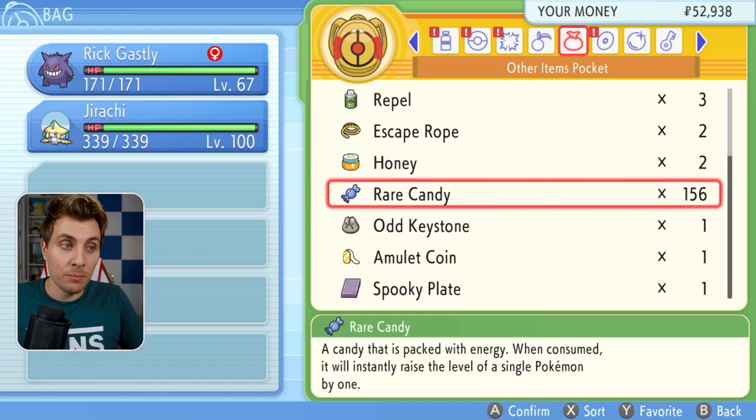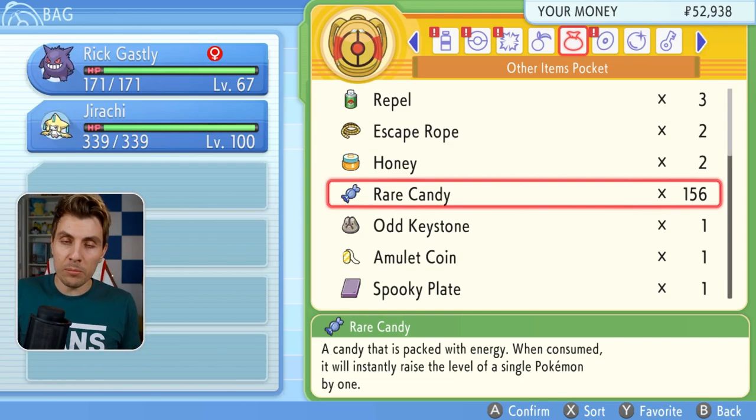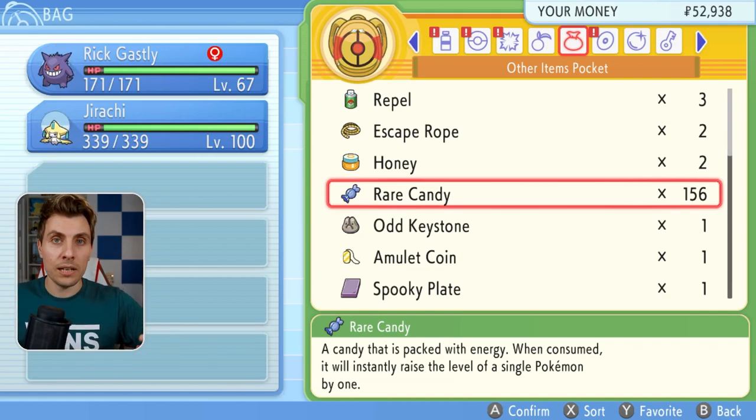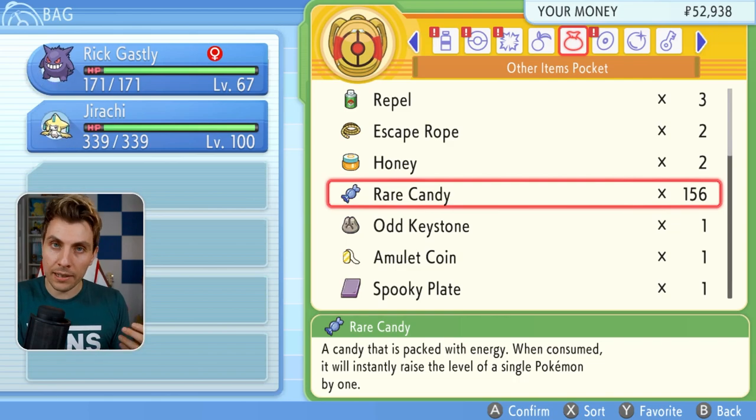It hasn't registered that we used those items, but Jirachi is sitting at level 100. So technically, we've just had a free 95 Rare Candies, and you can use this over and over again with these items. Just bear in mind, every time you do this it is one full process — to do another Pokémon with the Rare Candies, you'd have to set the whole glitch up again, do the process, save, come back, and repeat for the next Pokémon. I hope you find this guide useful.